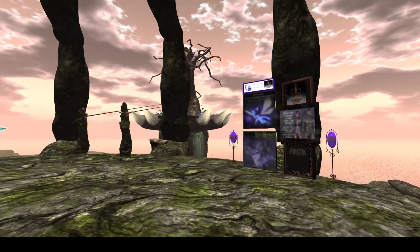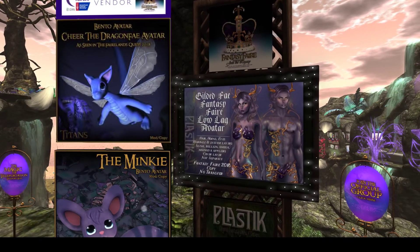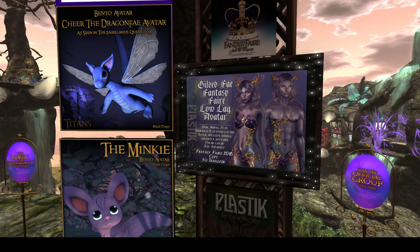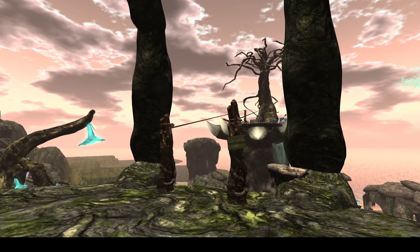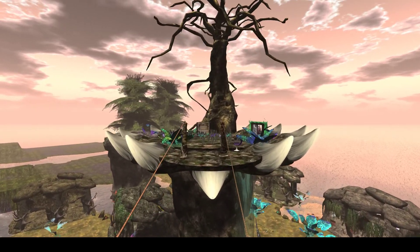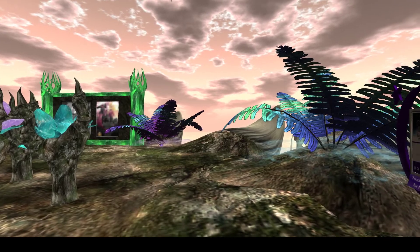The landing area has information about Fantasy Fair, including bento avatars and Gilded Fae Fantasy Fair avatars. There's also another board over here that offers something extra, giving us information on other things that are happening at Fantasy Fair.